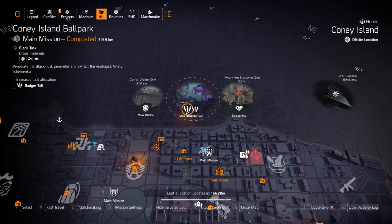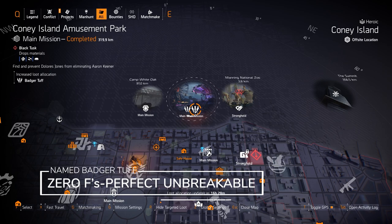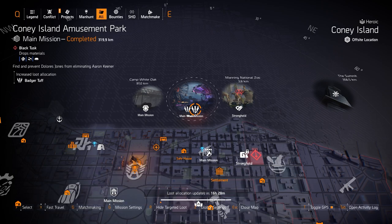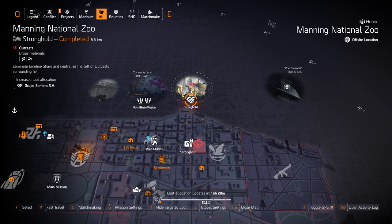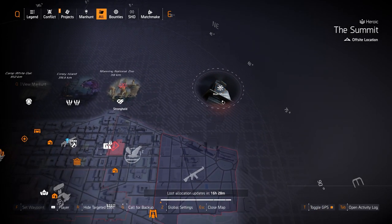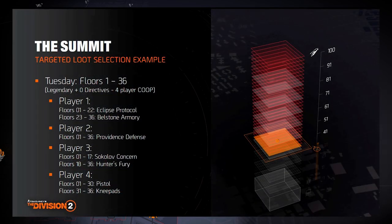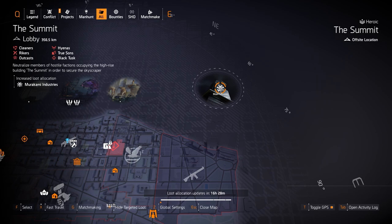You got Badger Tough at Coney Island Ballpark, and the Amusement Park is double targeted loot. You can get the OtS chest piece with perfect unbreakable, and I have multiple build videos with that chest piece. We got Grupo Sunbro at Manning National Zoo — that's one piece for DPS builds and two piece for explosive skill damage builds. And then finally, Murakami at the summit, nothing really worth farming for. The summit's going to change — you're going to be able to pick your own targeted loot and it's going to be private to each individual person instead of targeted loot for everyone in the group. It's a huge major change, and I believe it could be coming in a few days or next week, probably Tuesday.